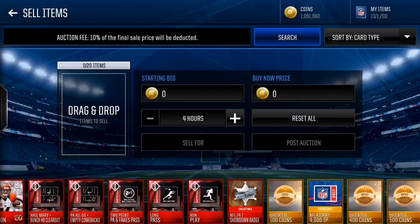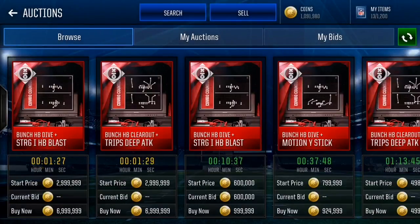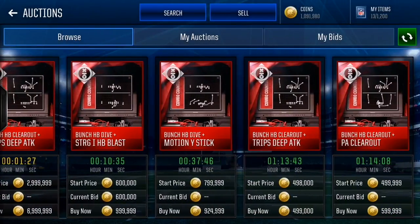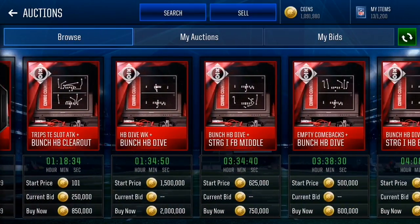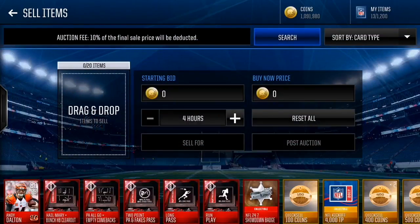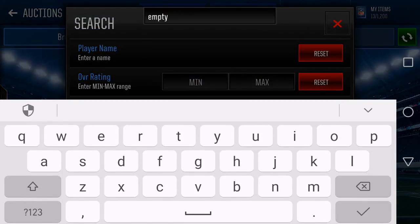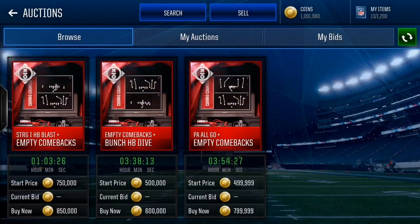Let's see what Hail Mary goes for. Let me search Bunch — Bunch Clear — and see if Hail Mary comes up at the top. Nope, so that one's not even on the market. So far our highest is 1.6 mil. Let's do Empty Comebacks — I don't think this is going to be worth a lot since I don't think Empty Comebacks is a play used a lot. But you guys let me know in the comments. This one's actually worth 800k right now — that's actually pretty good!